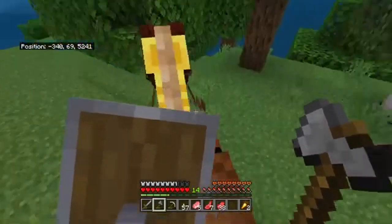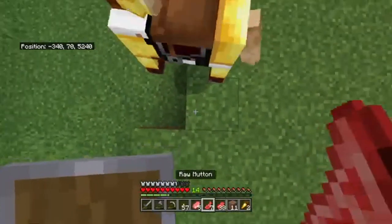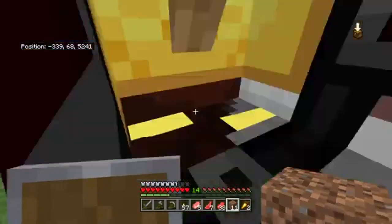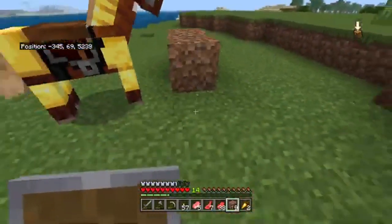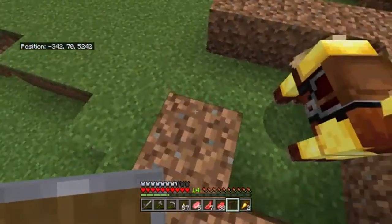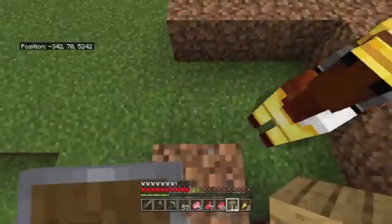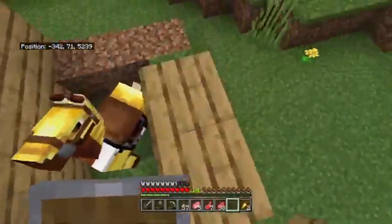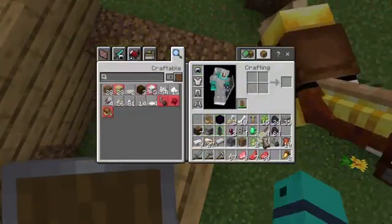Horsey, over here - you're about to get trapped in a box because you like to run off. So you're going in the box. I don't know why you like to run off, but if you like to run off - and I'm out of dirt - and I'm out of wood - no no no no, bad horse!